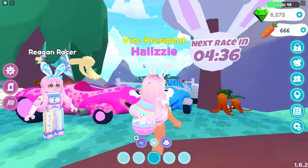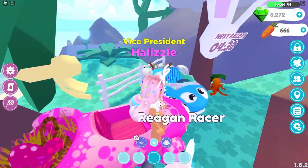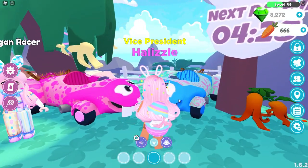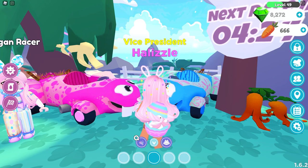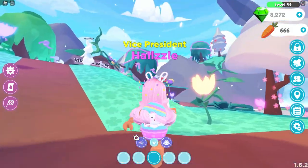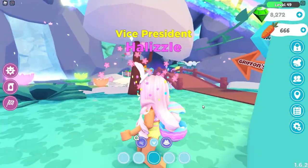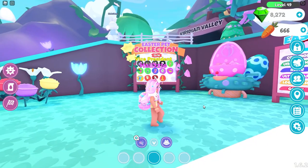We have the next race. We're in a private server, so I don't think it's going to actually activate the race, but these are like the little buggies that we drive. I don't know how to drive these buggies. I was playing on iPad yesterday and had the most difficult time trying to steer with these. I do play on an older iPad, so it is not very smooth. Over here, this is where the egg pet pods are - Viridian Valley.